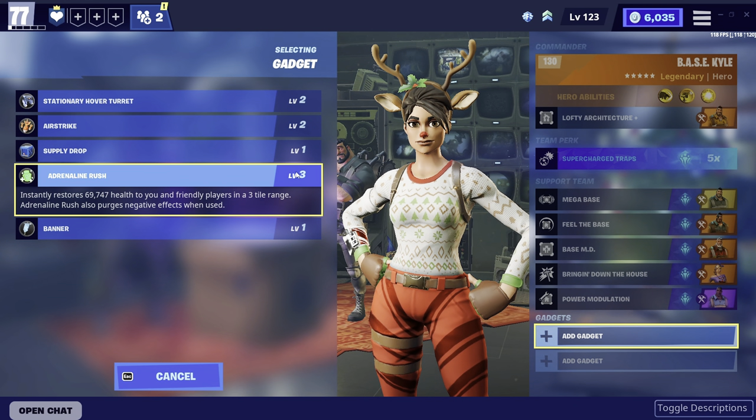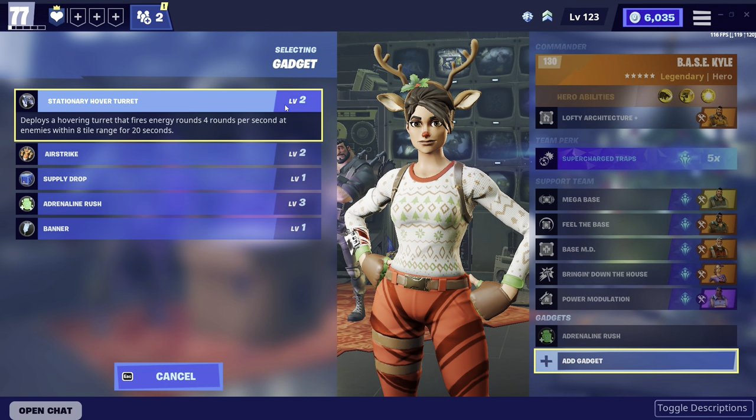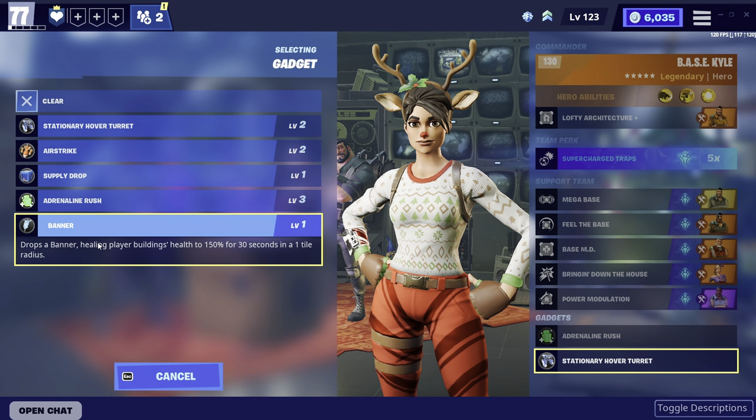For gadgets, we're going to choose our adrenaline rush — usually you want the one at level 6, but this is the highest I have, so I'll choose this one. We're also going to go for our second gadget, which will be the stationary harbor turret. Some people can use banners, which basically makes you respawn on your banner instead of at the start if you die.